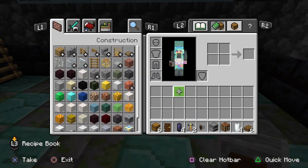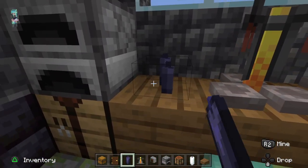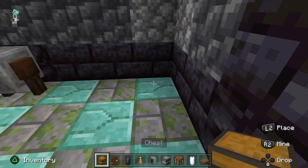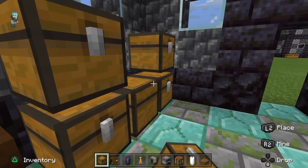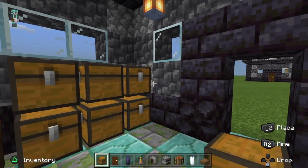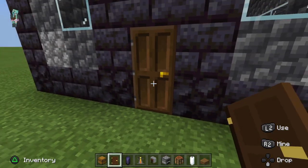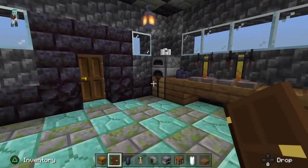And we put our two brewing stands. Again, this can be white or black — or any color, really. I just like white and black because it's got that nice aesthetic. Now I like to put the chests in like this, just so I can have a little bit more organizing space. You can put them in however you like. Our door. And we've got our living room finished here.